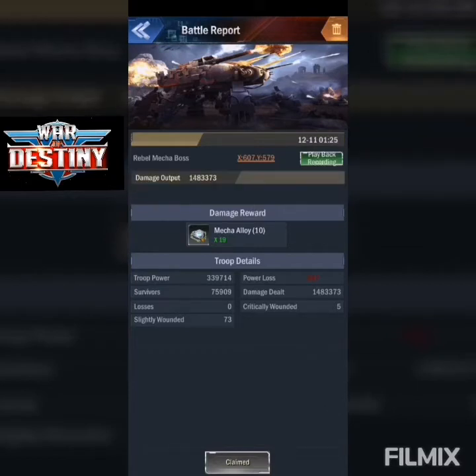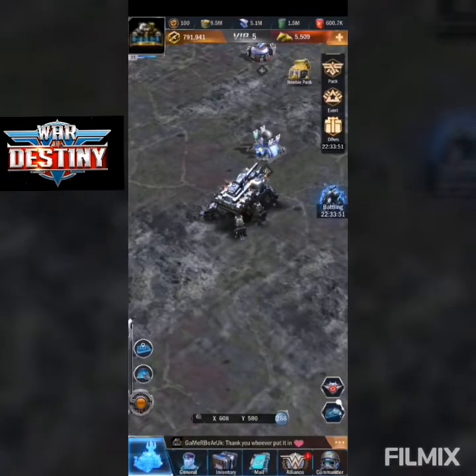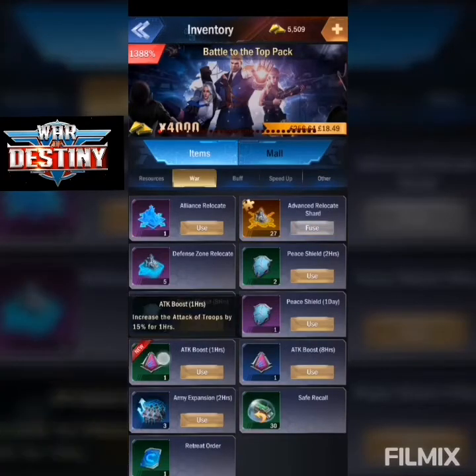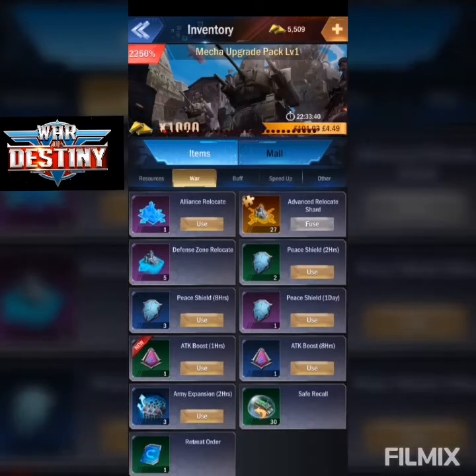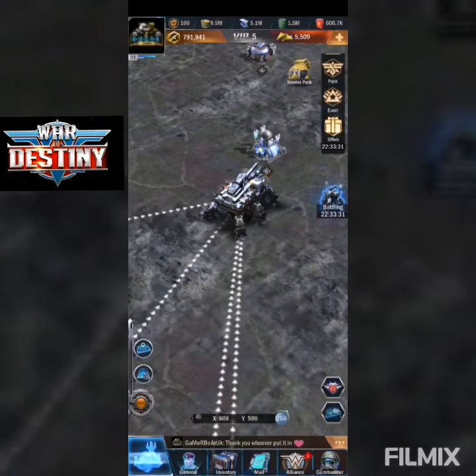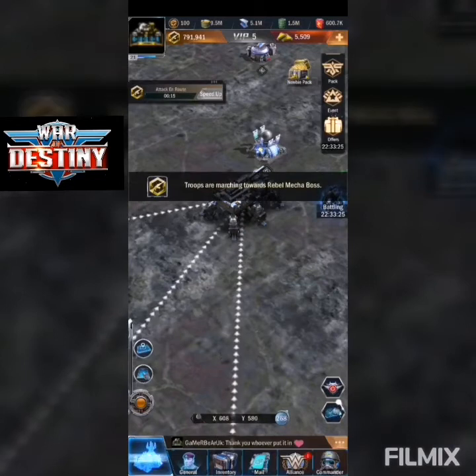Now let me show you what I always recommend — use these attack boosts here. They only cost 500 points from your alliance store, so you can ask a deputy or leader to put it in with you and buy one. I've activated a 15% boost and I'll attack it again.